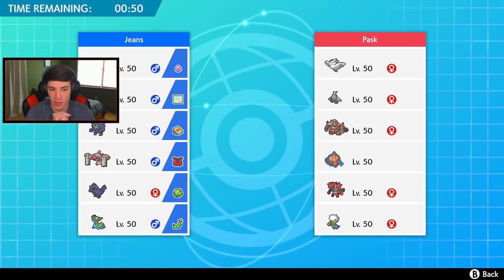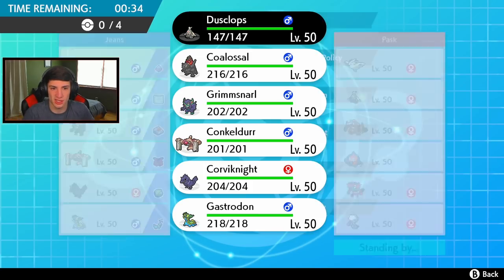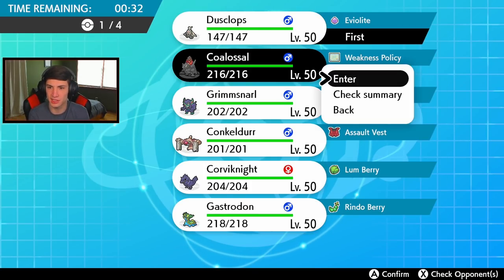This guy has Togekiss - he has a Trick Room team of his own. Potentially a Sleep Powder Roserade right there. He has a Rotom which is kind of scary. He might go Incineroar turn one. I definitely want to bring Corviknight in the back end. He has Goodra too - I think I just go Coalossal and Dusclops, it's such a good combo. I could potentially bring that Trick setup.